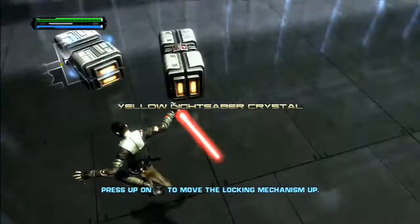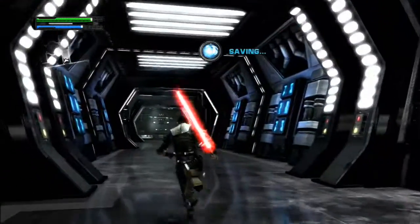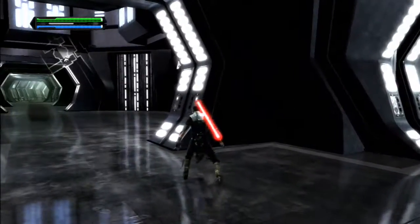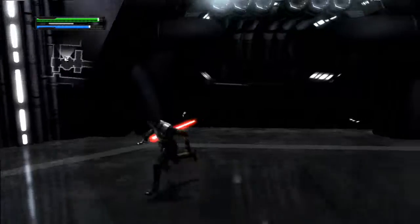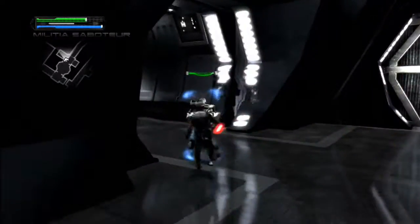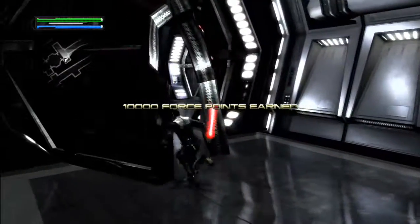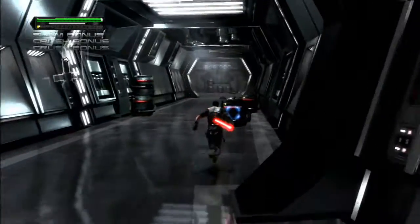Got a lightsaber crystal. Now we can boogie on out of here. Let's get out of this joint. Nope. You dead. And you dead. This way? Was there anything this way though? Nope. This way. Yep. 10,000 Force points added. Let me through. Yep, this is how we do it.